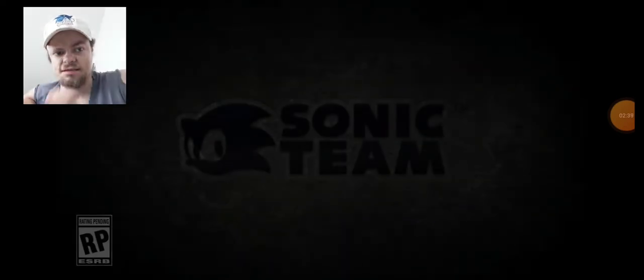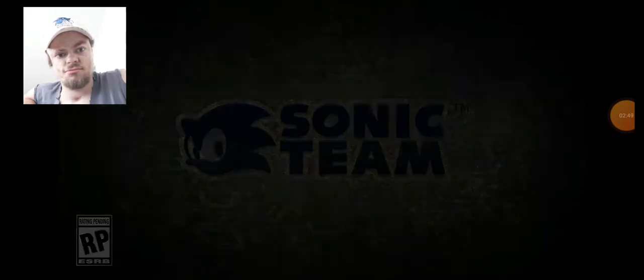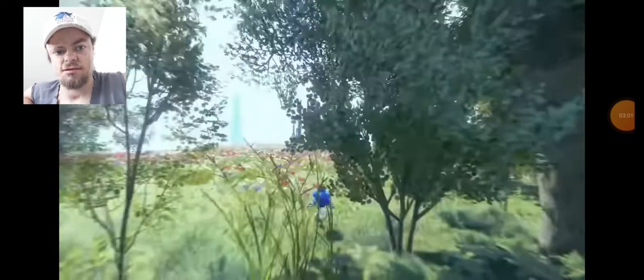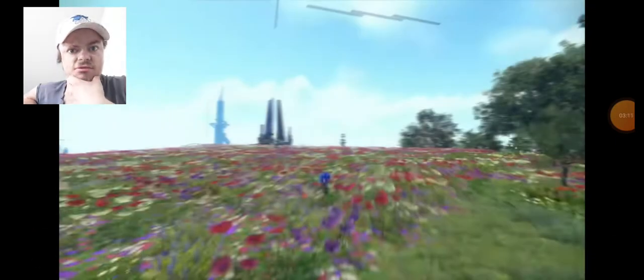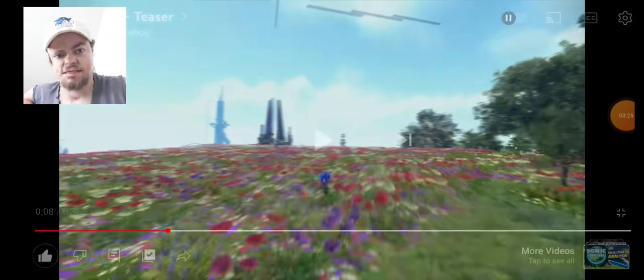So of course we got the Sega logo first of all, and the OST already sounds beautiful — very elegant, very soft. Then it starts with a piece from the reveal trailer from The Game Awards, and then we get to the gameplay. This looks beautiful, man — these Starfall Islands, I believe they're called. All the flowers and the way the grass moves as Sonic runs across it — that is amazing, that is beautiful.